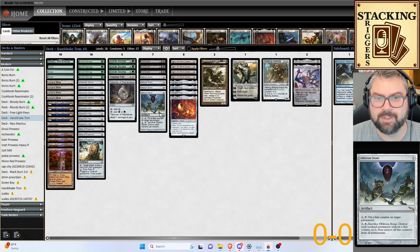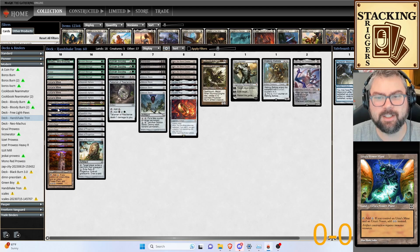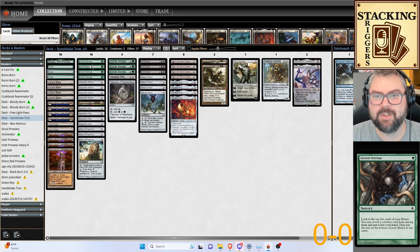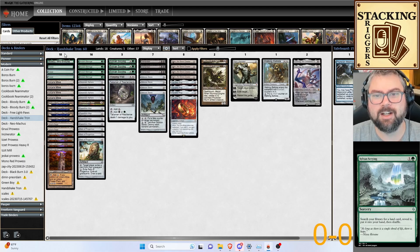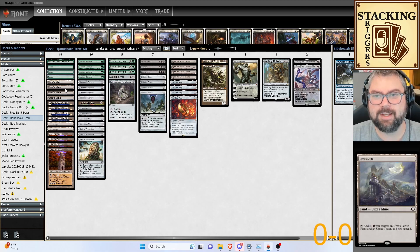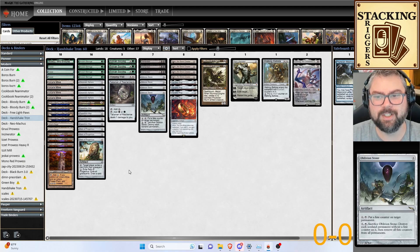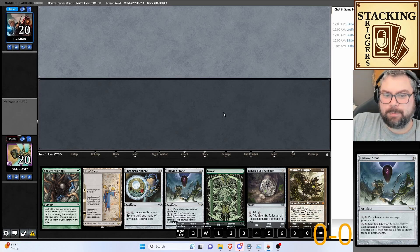For the most part, the first couple turns is just going to be getting Urza's Tower, Urza's Power Plant, and Urza's Mine. We're really excited when we see Ancient Stirrings or Sylvan Scrying, a green source, and any of the two Tron lands — because that means Turn 3 or 4 we are guaranteed to hit Tron. Talisman speeds it up a little because you can just ramp into it. This is going to be my first league with the Tron deck, so if I'm making mistakes please point them out below.